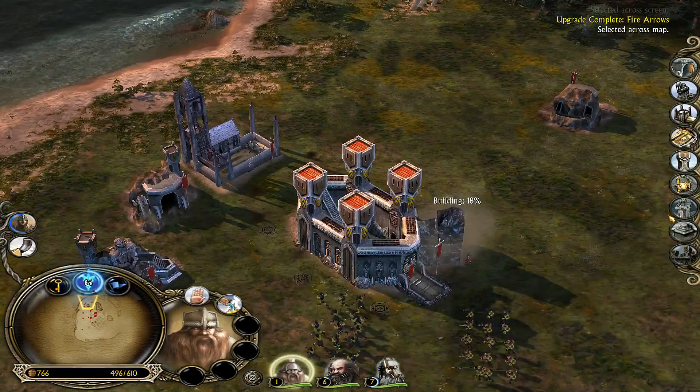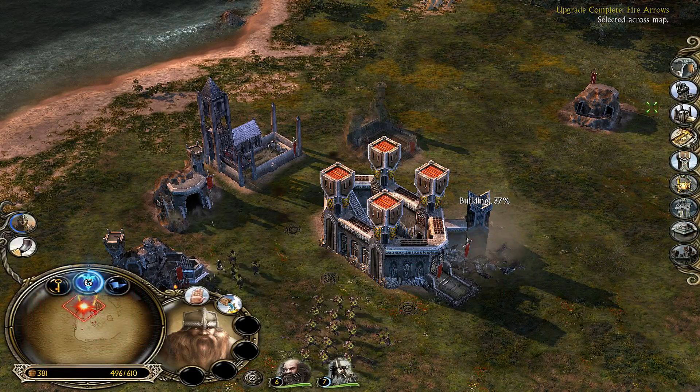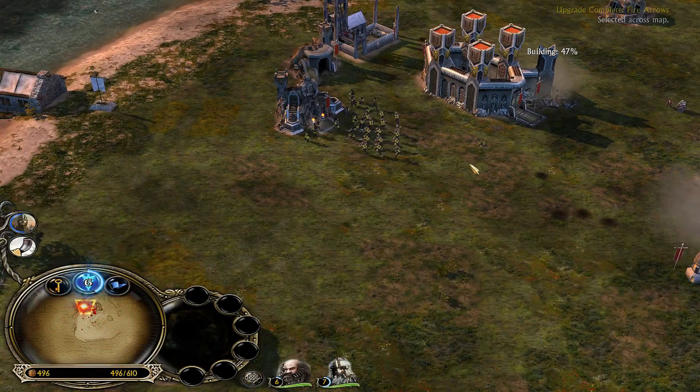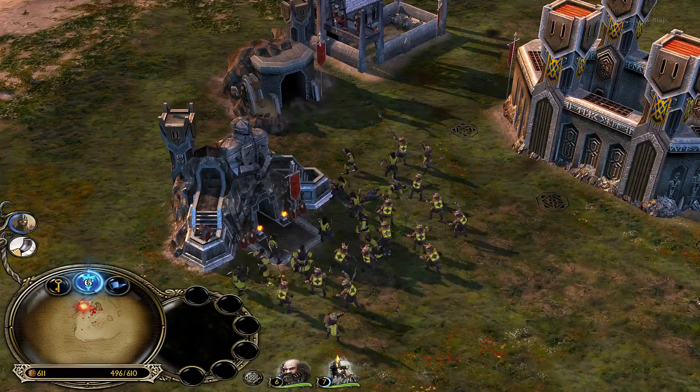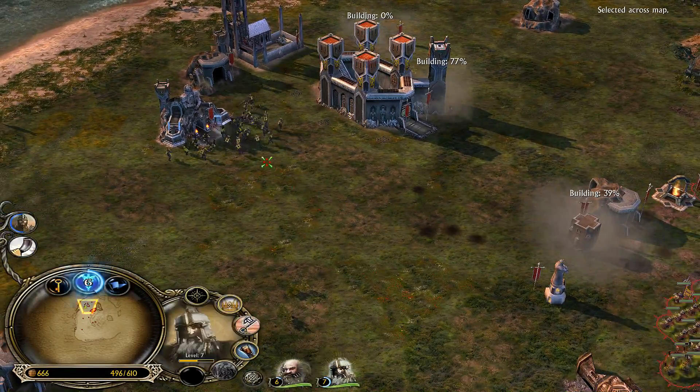I need a Forgeworks, don't I? Also need to build a wall of course. If you build a wall, we'll build a wall — just because. I don't need a reason, I'm just going to do it.